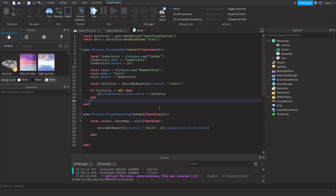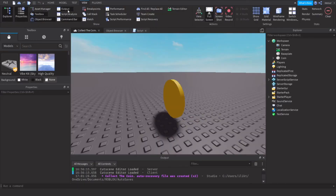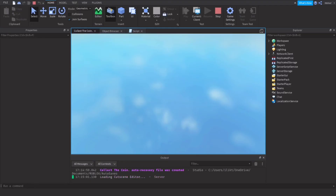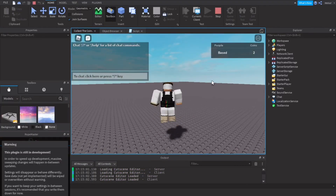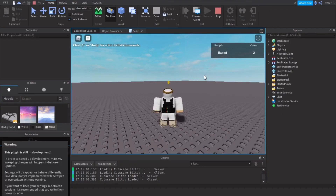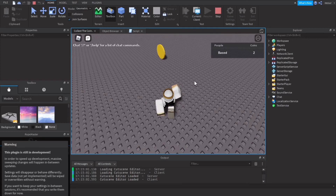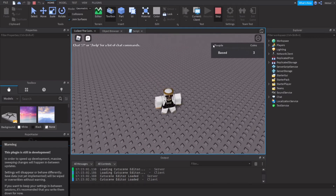For now everything should work fine. You can also do multiple values — if you have more than one currency, for example gems, level, or XP, you can add those as well. Let's test this out. We have two coins from last time, so let's collect three coins — alright, we have three coins, let's stop this.